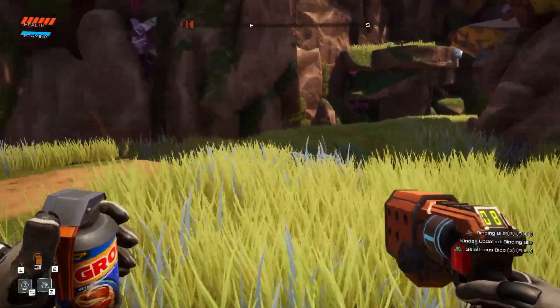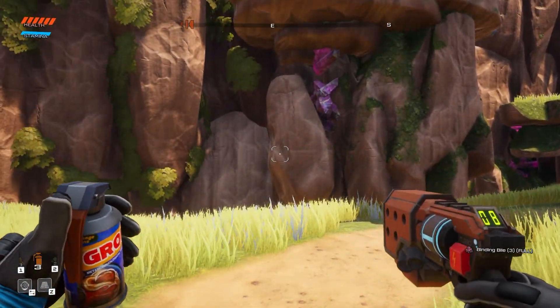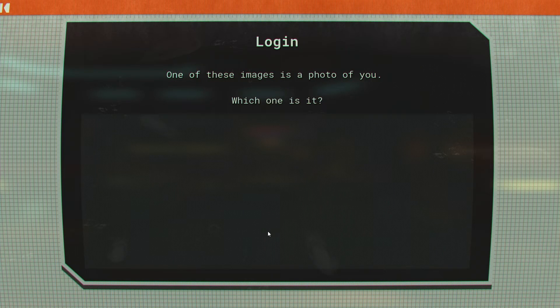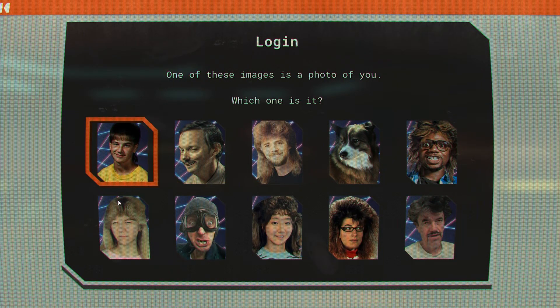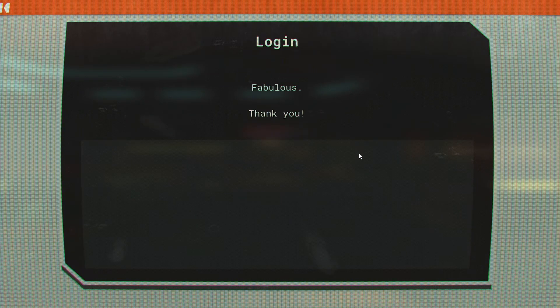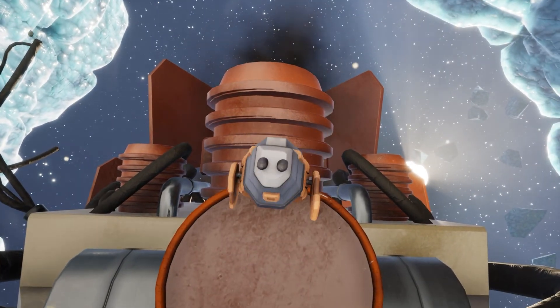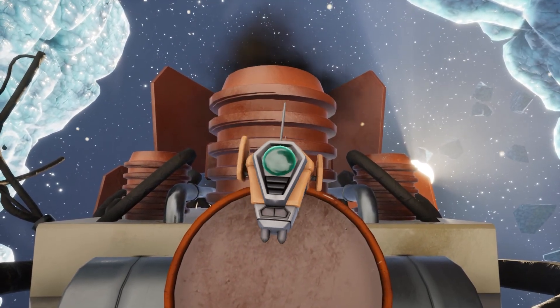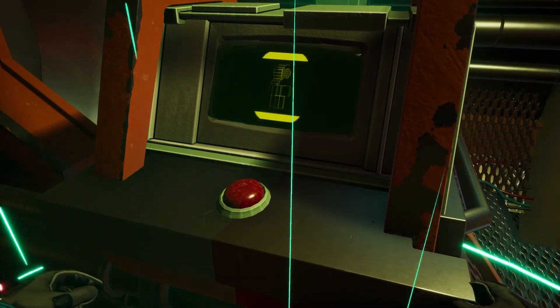We find what appears to be alien feces, and your first instinct is to just pick it right up. You're asked to choose a photo of yourself, which effectively decides your character's various vocalizations — and yes, if you choose the dog, I think you get the picture. You're instructed to release a series of drones to survey the area and mark any points of interest they find. You also find that your landing caused a bit of damage to the ship, so some repairs are required.